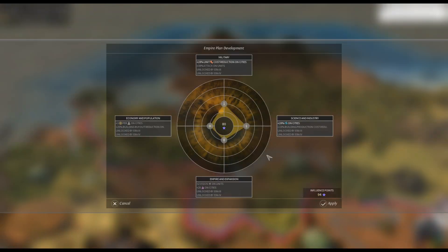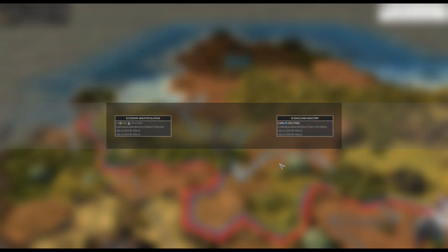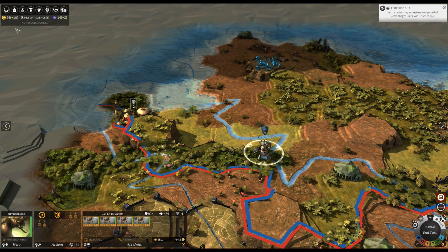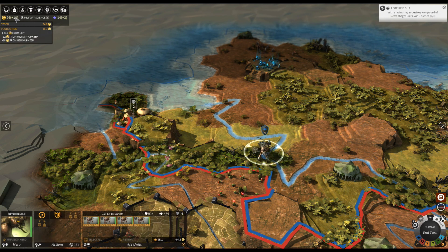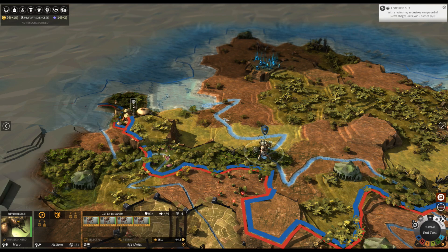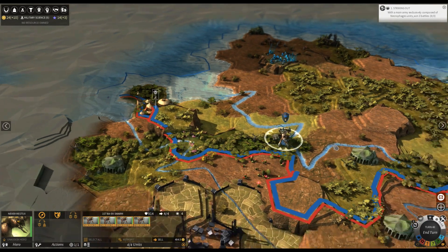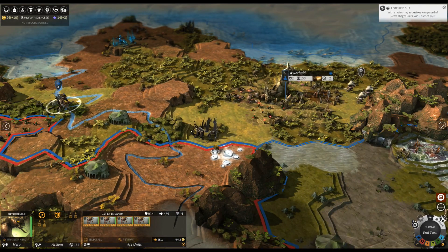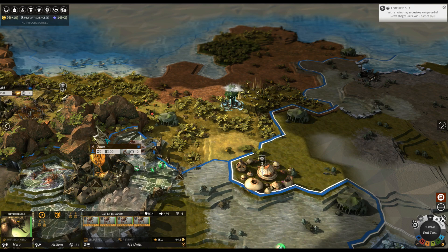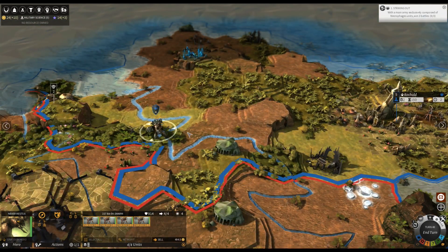I just did the empire plan - got 20 unit cost reduction and 20 science, so I'm doing pretty good there. My money coming in is doing pretty good as well. What I'm going to do is take these guys out - they're sending out roamers as you can see here, which makes it hard for armies to move around. These guys haven't been messing with me too much but I've got a lot of stuff to clear out.